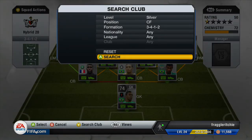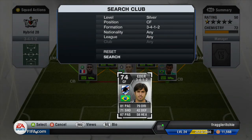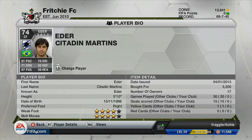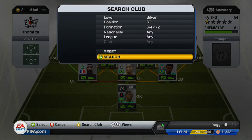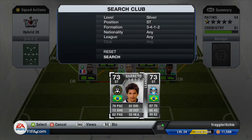Moving on to the attacking force — the first player is Idar, who plays for Sampdoria in the Serie A. He cost me 3,200 coins. He's got 81 pace, 79 dribbling, 71 shooting, four-star weak foot and four-star skill moves. He's a really nice centre forward — he's pacey, skillful, and has a really nice shot. I definitely recommend trying him out; he's fairly cheap compared to the other Brazilian options.